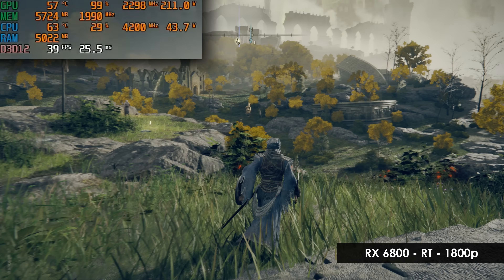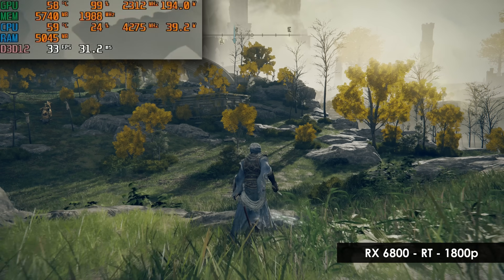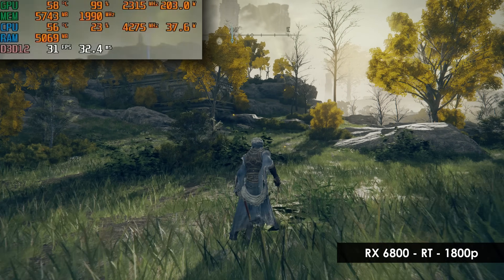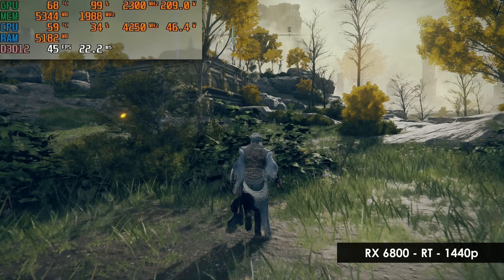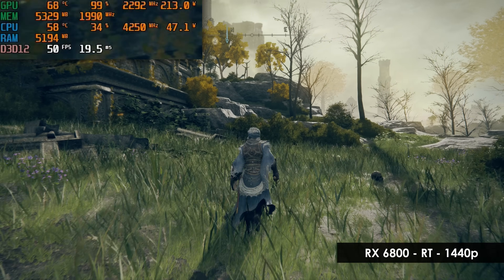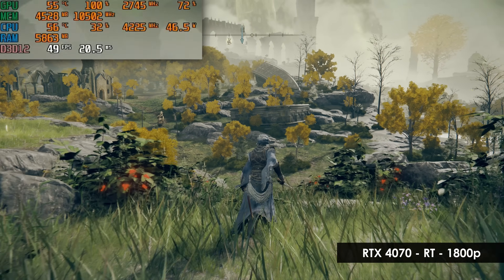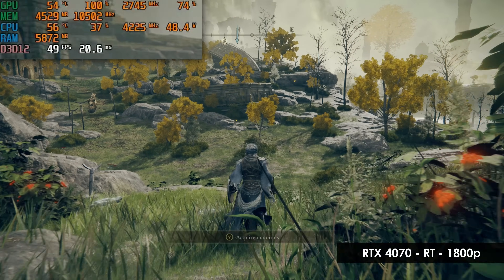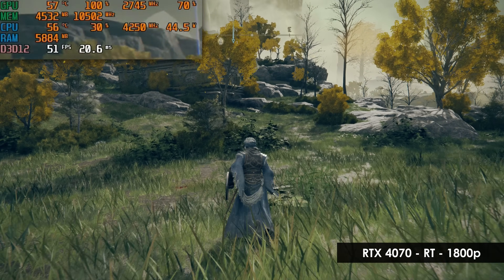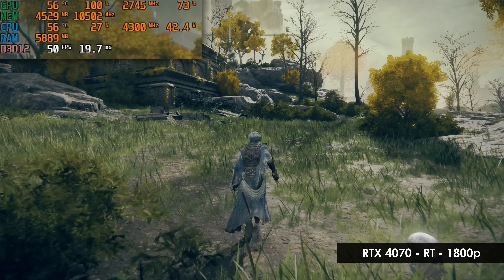How about the 6800? Focusing on RT mode, interestingly at 1800p we are at 37fps compared to the 3070's 30fps. And if we dial back to 1440p, we see similar results to the RTX 3070. This suggests the performance gap that we saw in F1 24 just isn't as wide in Elden Ring. How about the 4070? At 1800p in RT mode, we are at 54fps, or 23% faster than the PS5 Pro, while driving 23% more pixels. That might not line up perfectly with Digital Foundry's results, but it is blatantly obvious that the 4070 is faster in both regards.